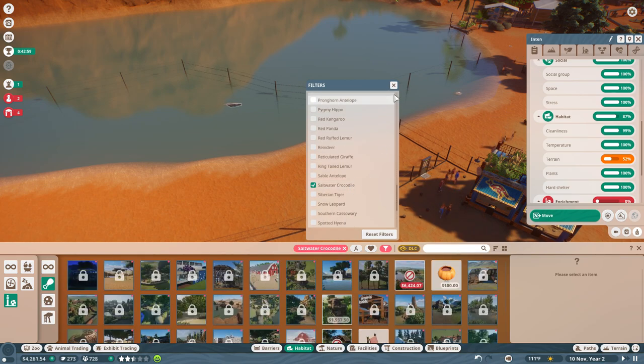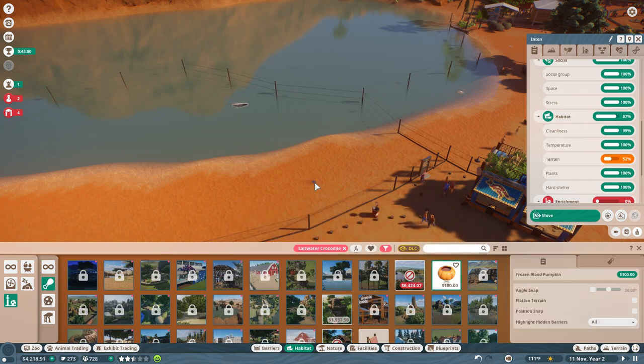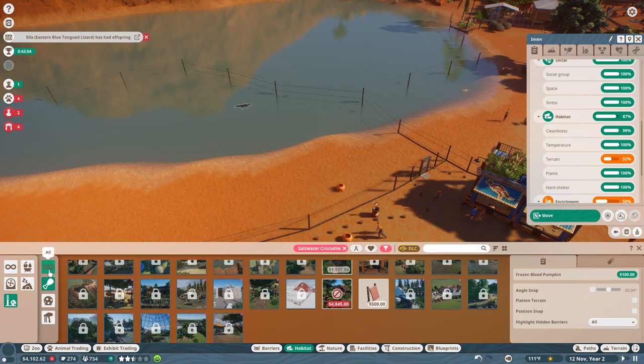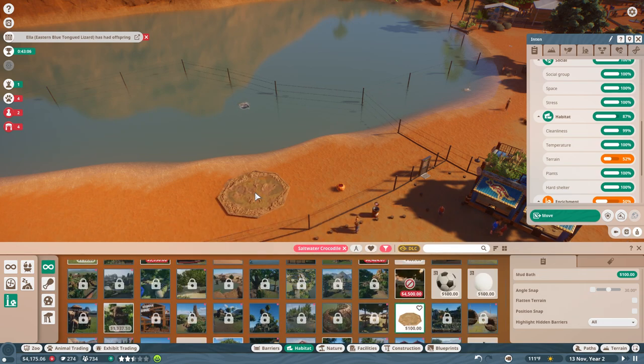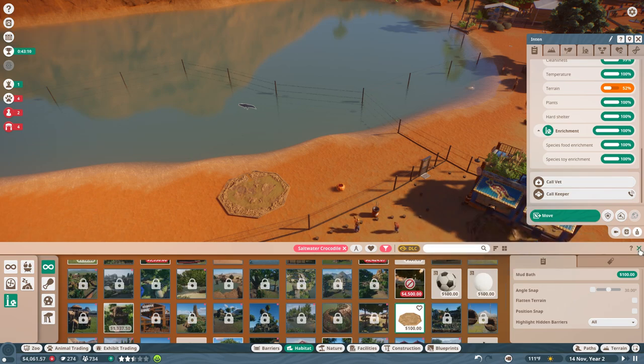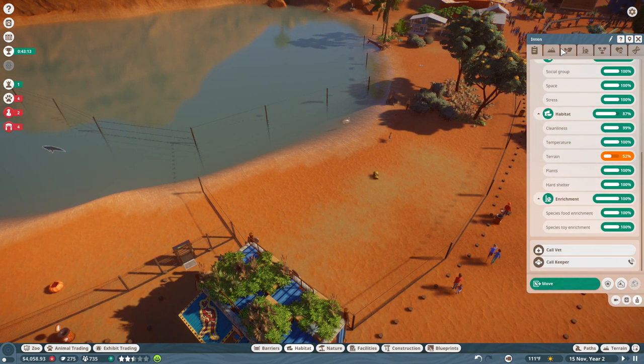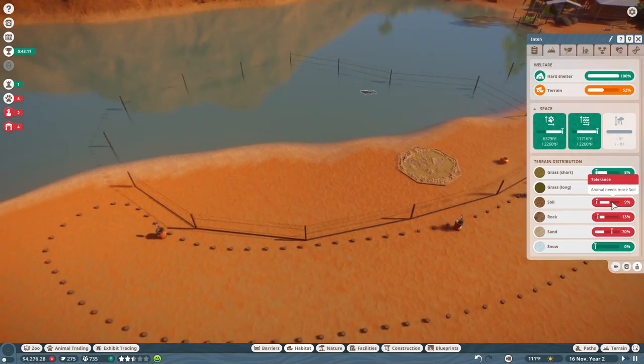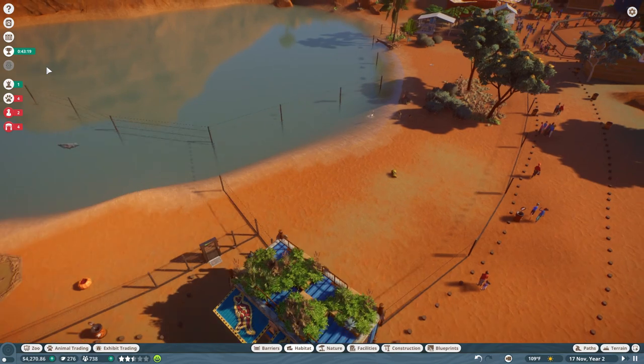Despite our best efforts, I don't know if we're going to achieve the gold rating. But we'll do our best and stick to it so we can have our very first evaluation of how long it took. As time goes on we can evaluate how to do better. Meanwhile the crocodile has an inappropriate terrain setup — we'll tweak that in just a little bit.